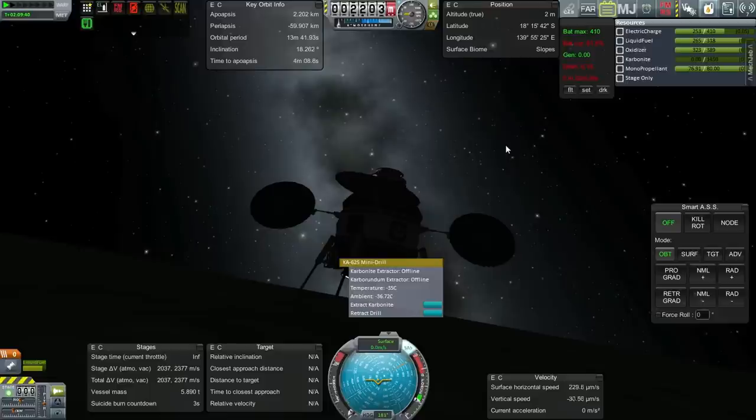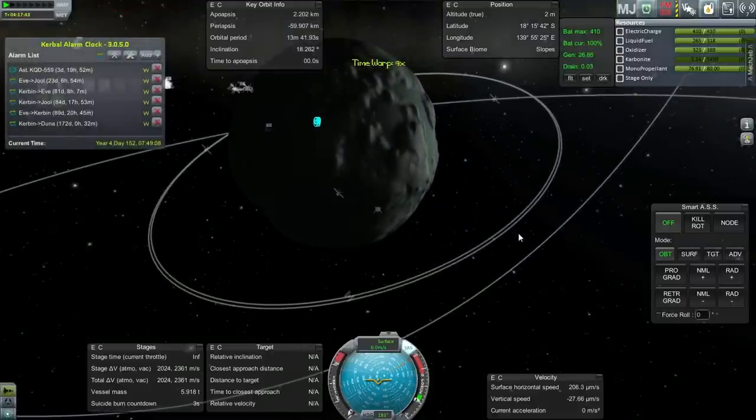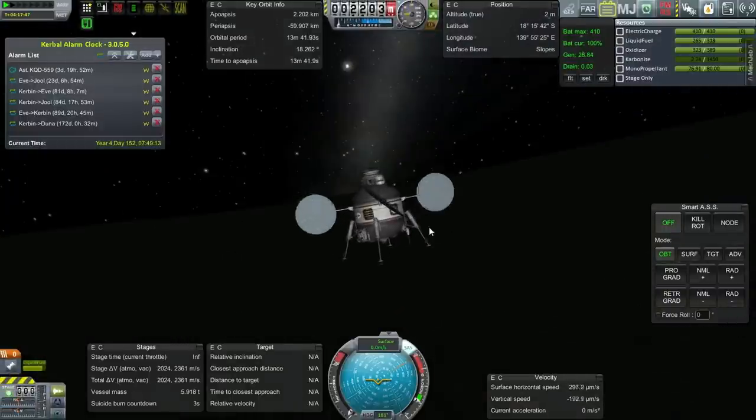It's quite a slope but we're on it. Let's not waste any time. Deploy drill. Maybe we should wait for daylight — let's quickly see if we can extract some carbonite. Yes, we are extracting carbonite. But if we continue like this it's going to deplete our electric charge, so let's stop that for now. Now we've got full electric charge and our solar panels are clearly working.